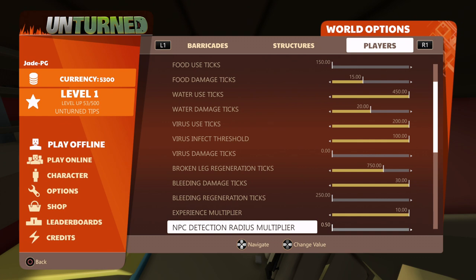If you want to increase the radius that NPCs can detect you — it's pretty much set at its lowest setting — increasing it will make them come running at you a lot quicker, so you're effectively making the game harder by putting it to the right. That also applies to players on servers.